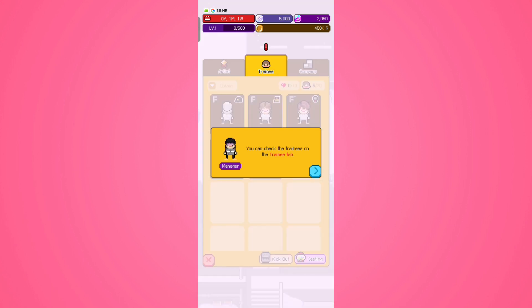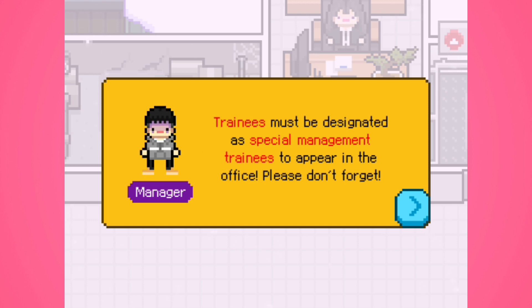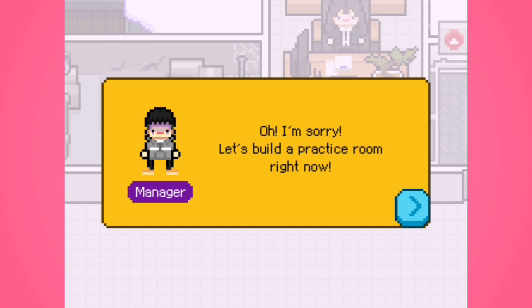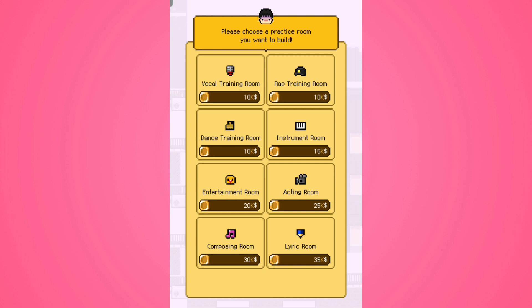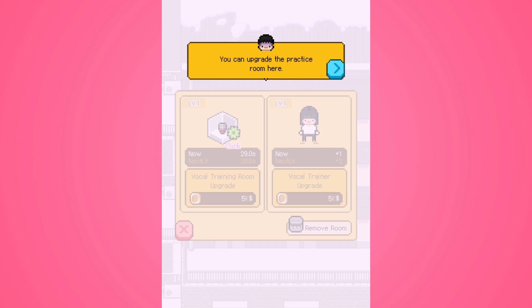Let's check the trainees in company management under the trainee tab. To train a trainee, they must be designated as a special management trainee by tapping the heart icon. Trainees must also be designated as special management trainees to appear in the office. The trainee Yoon Chesong says she's there to practice and asks where the practice room is, so we need to build one.